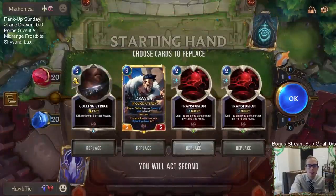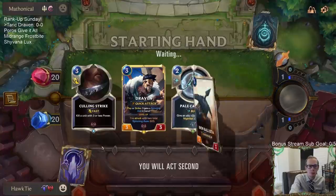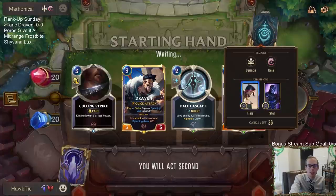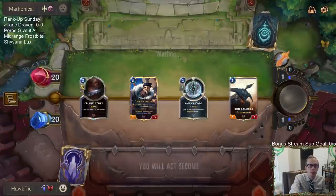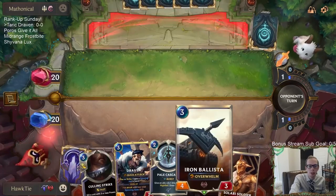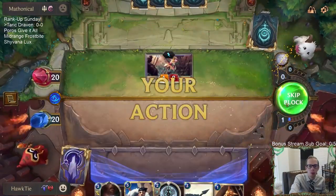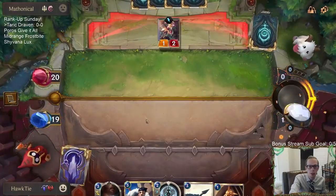This can be a tough matchup because we're a curve-out deck, just attacking with units. Fiora Shen with all those challengers and barriers is pretty good at controlling combat. I do really like the Culling Strike because that can take down an 'I Am One With the Land,' a Fiora, or a Shen - so it's a very important card in this matchup.